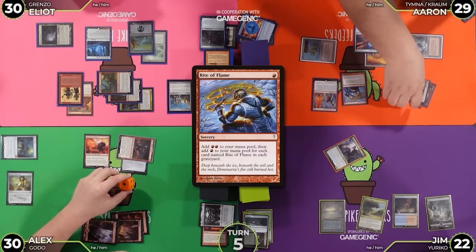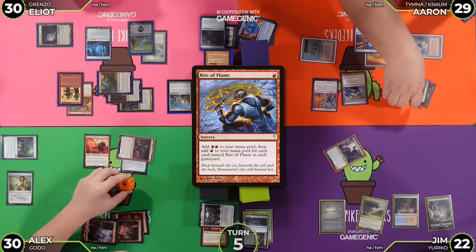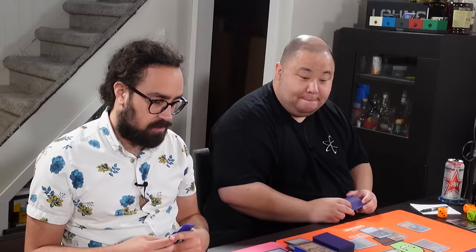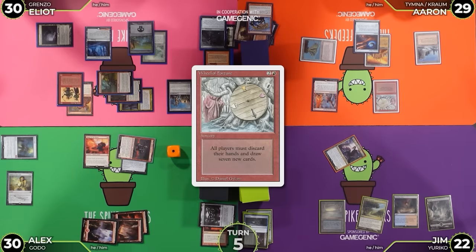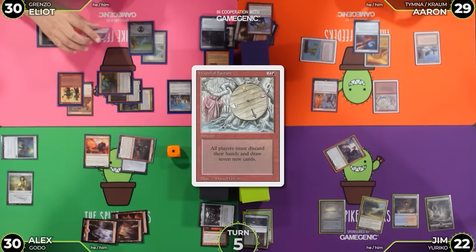Rite of Flame is the only card in my graveyard right now. Cast Wheel of Fortune. I'll pass priority on Wheel of Fortune, going down to 1 red. Wheel of Fortune resolves.